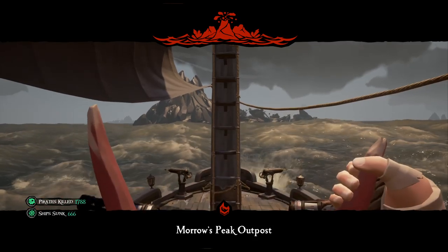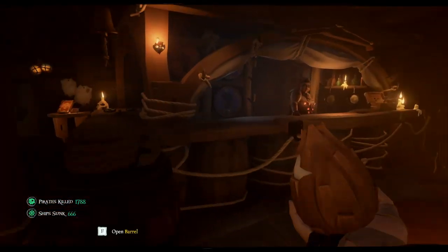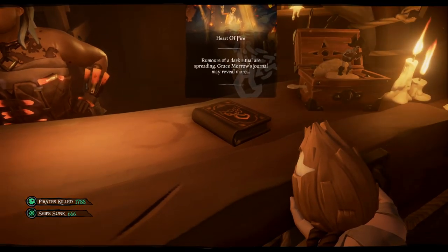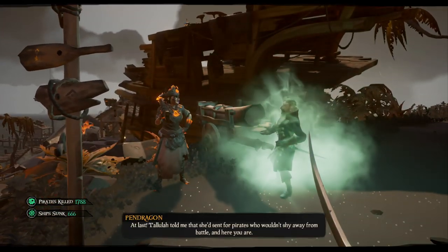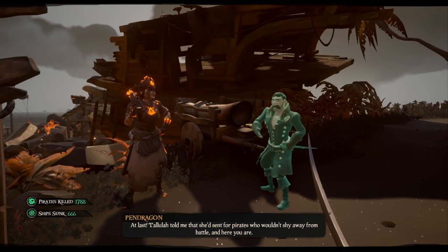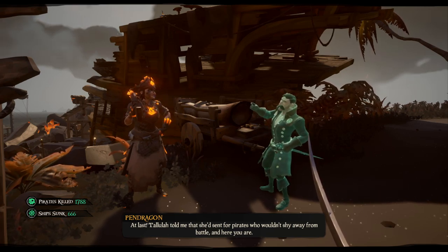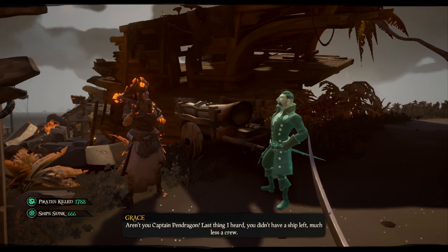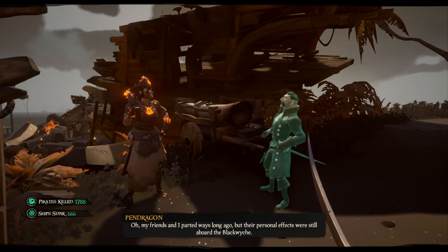First, sail over to Morrill's Peak Outpost and head into the tavern. To the right of Tolua is the journal — read it and get things started. As the story unfolds you'll learn that Stitcher Jim has deceived everyone and is behind the release of Flameheart, and is now about to summon an Ashen Lord using the souls of Pendragon's crew. Gracie informs you that Stitcher Jim was last seen on Lyre's Backbone hiding in his secret cave.